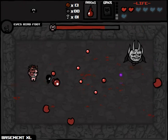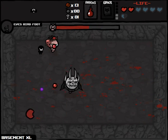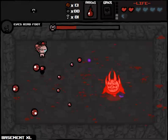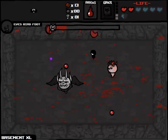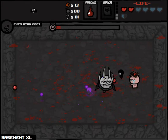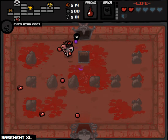Lump of Coal, five Spirit Hearts, Little Steven, HP Upgrade, the Damage Upgrade — that's basically it, and 13 cents. Certainly an eventful first two floors. I'm happy with the way things have gone — these are some good upgrades that are hopefully going to make us even more survivable and even more deadly as we move along.